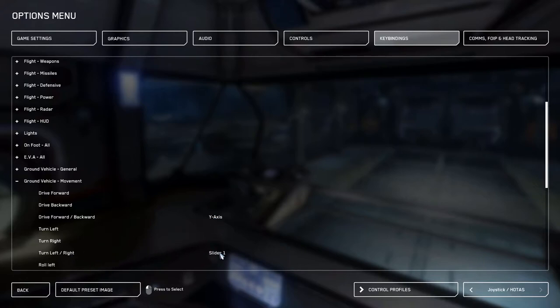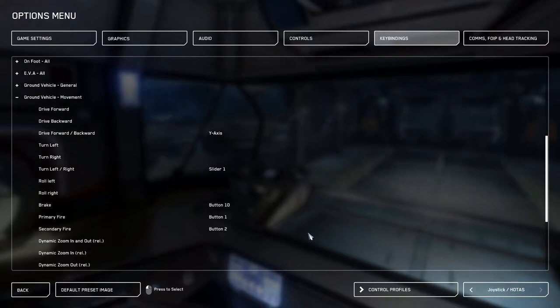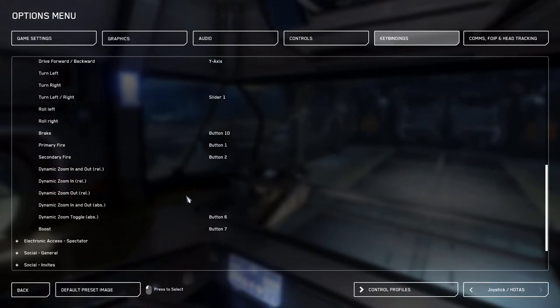Then we have Turn Left/Right — I've got that on Slider 1. This is a tricky one depending on what stick you have. I've got the Thrustmaster HOTAS X, which has a tilting lever on the back of the throttle — your three middle fingers rest on a kind of mini rudder, which is ideal for steering. If you don't have that, find an axis you can hold for a long time without straining, because you'll be doing a lot of small steering adjustments and holding it. Then there's Brake on Button 10 — same as my flight control space brake — and Dynamic Zoom on Button 6 and Boost on Button 7, same as my flight settings, so I don't have to think about different button mappings.